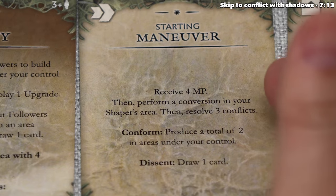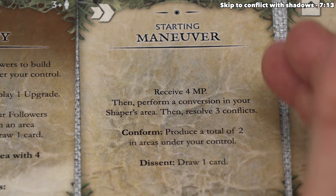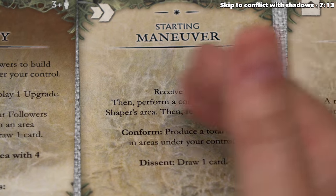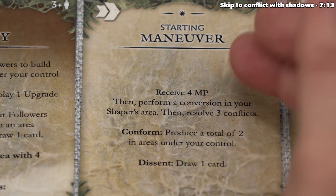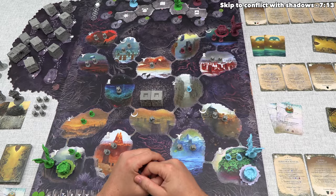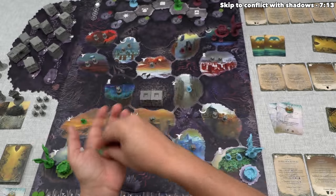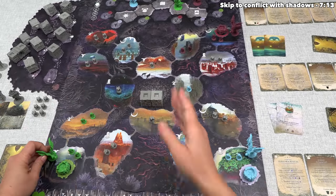Let's perform the maneuver action. It says we get four movement points, then we can perform a conversion in our shaper's area, and then resolve up to three conflicts. Each movement point lets us move one of our followers or our shaper to an adjacent spot. There are a bunch of figures out here — each player has followers and a single shaper, and then there are neutral shadows that all players will be fighting against.